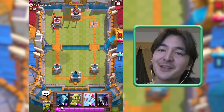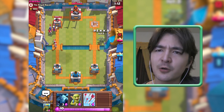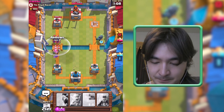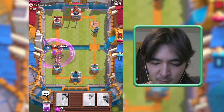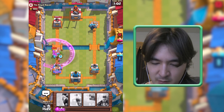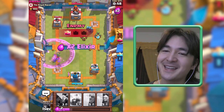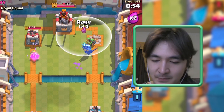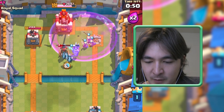Witches — more surprises from you, a surprise deck! I will ignore the left tower and go for the three-star. Double Witch — why would you go for a double Witch? Let's get Goblins to take down these Witches. Actually I will ignore them and the Pekka is going back and forth — let's get this Rage going.